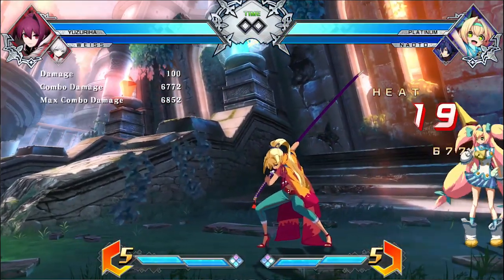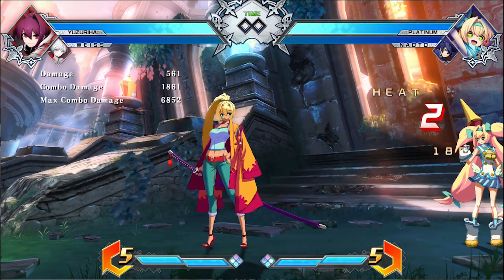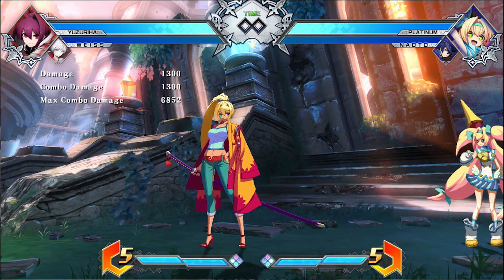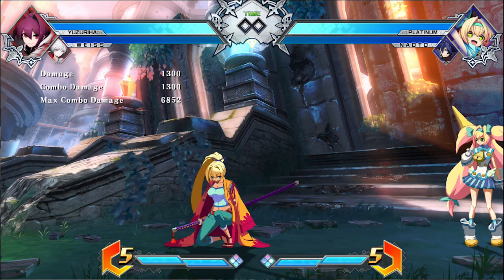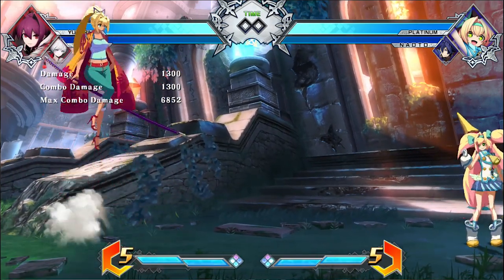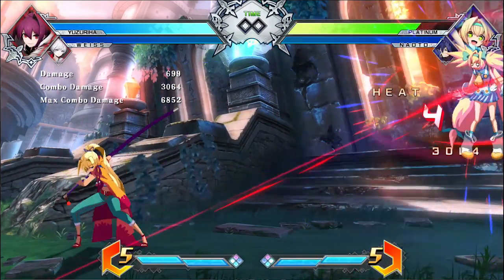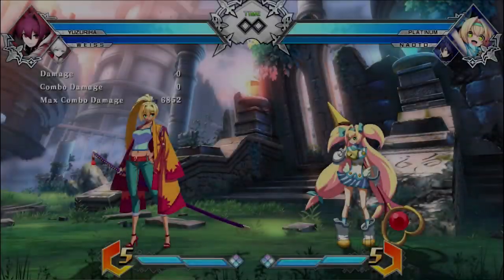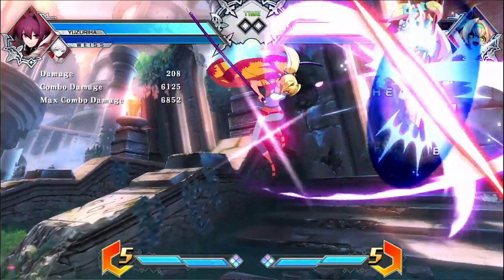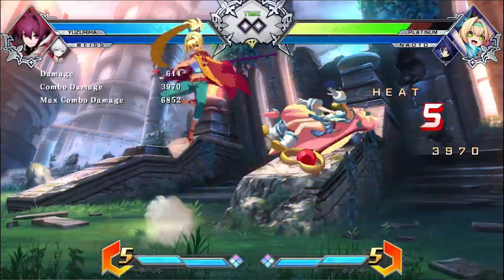And then you end it off with the slashes. After the third loop, you just basically quarter circle forward, quarter circle forward A or B — whichever one. Mostly the quarter circle forward A is more consistent, so I would recommend ending off combos with that because it all depends on which side of the screen you're at. I found the most stability and the most constant way of guaranteeing this slash with the A version. So, once again: double 5A, 2C, 2B, JA, triple JB, triple JB, triple JB.